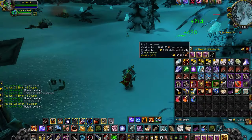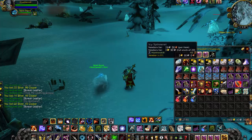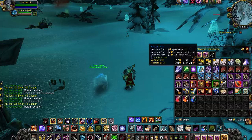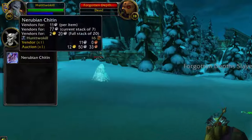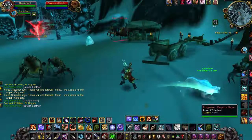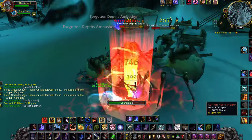When you kill these spiders, they drop three different types of skins: the usual Borean leather and Arctic fur, but they also drop a white called Nerubian Chitin, which is worth 250 to 300 gold per 20 stack. I am on a highly populated realm, but I seem to be one of the few people selling these in bulk.